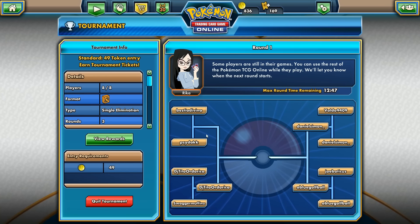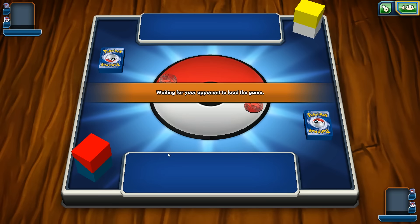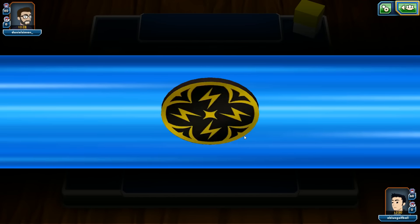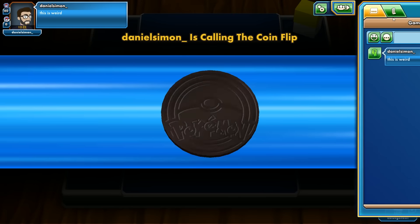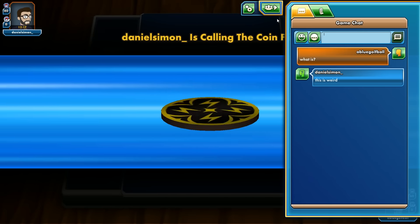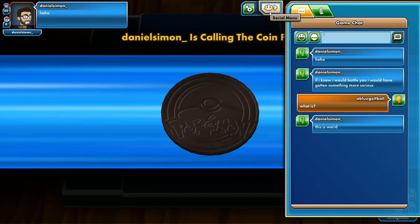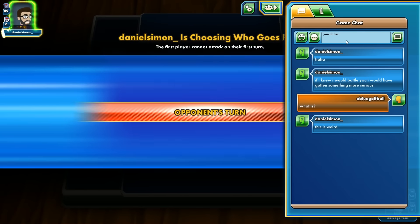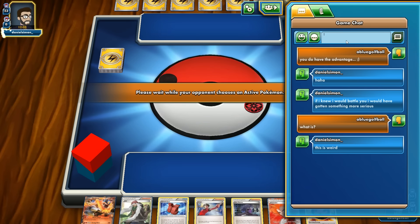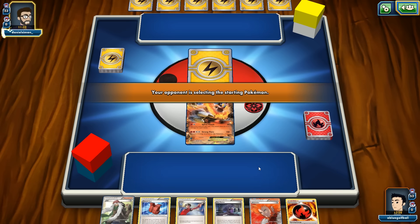We'll be playing against Daniel Simon in the next round. Daniel Simon is playing a water and electric deck. He has an electric coin right there. The game seems frozen momentarily. He has an advantage here.